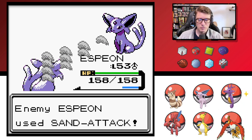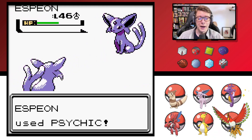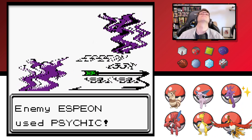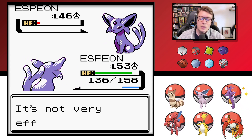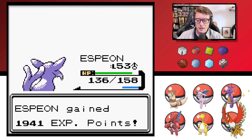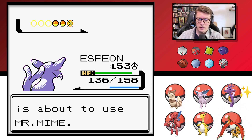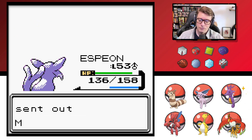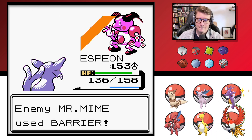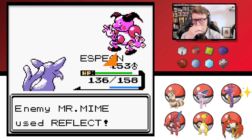She sends out Espeon. Sand Attack — she grew her Espeon to level 46 and kept Sand Attack? I don't know, maybe there's a strategy there I can't comprehend but that seems a little weird. Espeon is such a beautiful sprite in this game — I like this Gen 2 Espeon sprite more than any other. I think the normal Espeon sprite here actually looks better than the shiny. Don't get me wrong, I love the green alien shiny — it's so good — but this just looks so freaking good. Sand attacks are really getting me.